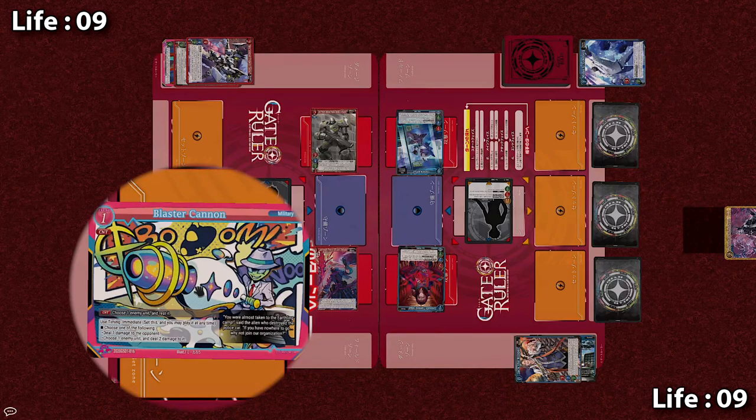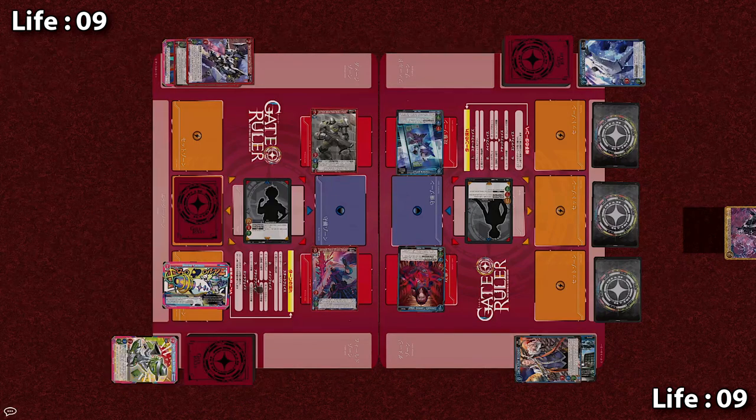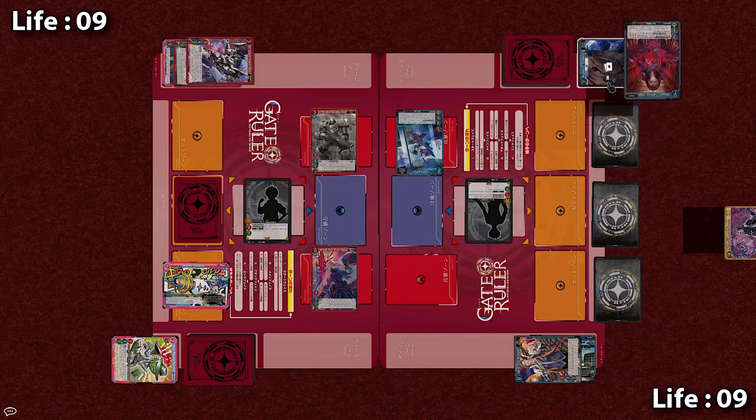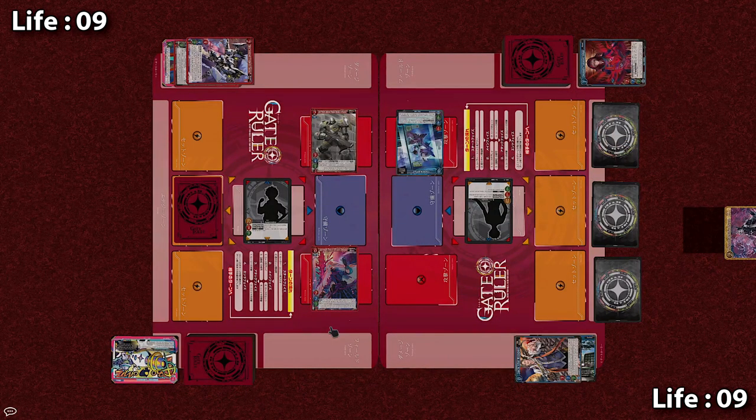In Gate Ruler, damage to a unit accumulates within 1 turn but is reset at the end of each turn. So its HP from 4 is now reduced to 3. Now the Knight has no choice but to attack Goldberg himself with his 3 attack, finally destroying Goldberg which is sent to the cemetery. Now Unusually Talented Johan with its 2 attack will attack Yobuko with 2 HP. But in response, the Apprentice activates an event — Blaster Cannon, use timing immediate: either deal 1 damage to the opponent or deal 2 damage to an opposing unit. The 2 damage is inflicted to Johan which only has 2 HP, so it is destroyed before the attack connects. With that, the Knight has exhausted all of their attacks and resources, barely making a dent on the Apprentice's field, and they have to end their turn.